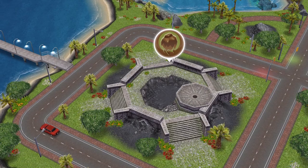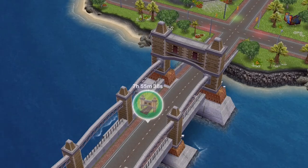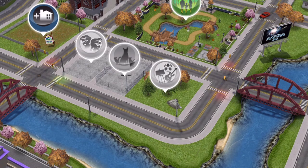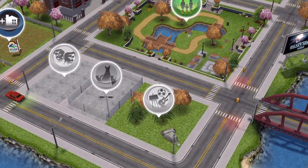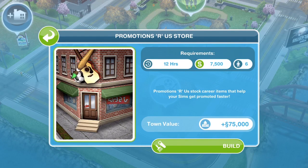We need to go back to the town map — we are currently on Mystery Island. If you get to this quest and you have not yet built your Promotions R Us store like me, you are probably going to have run into a little bit of trouble completing this within the time limit. The Promotions R Us store is over on the town map by the park. For me it takes 12 hours, costs $7,500, and I need 6 Sims — though that will differ depending on how many houses and buildings you already have in your town.